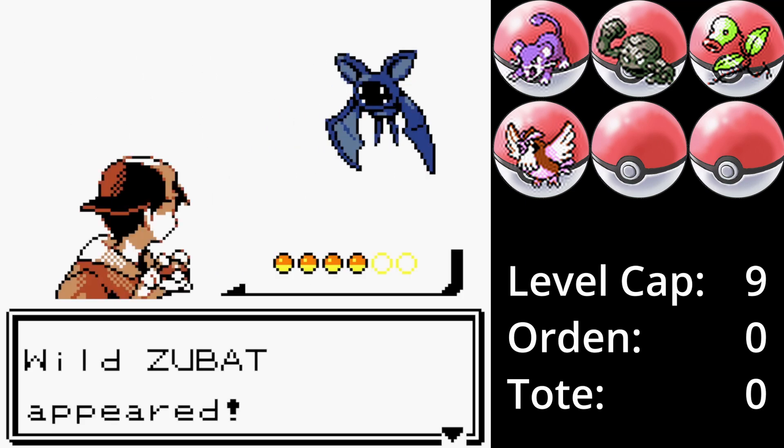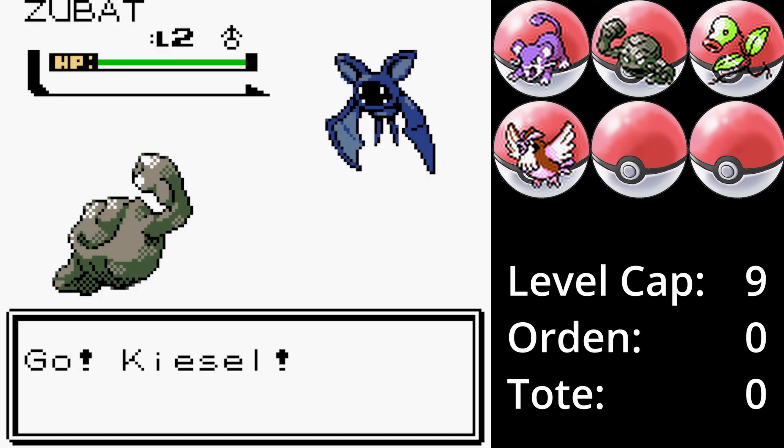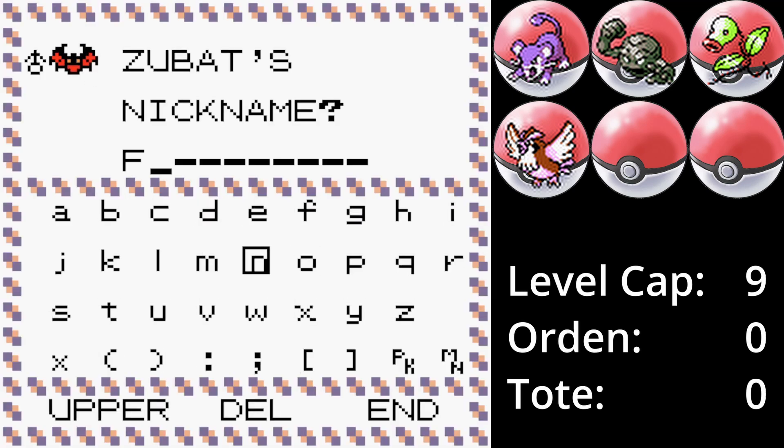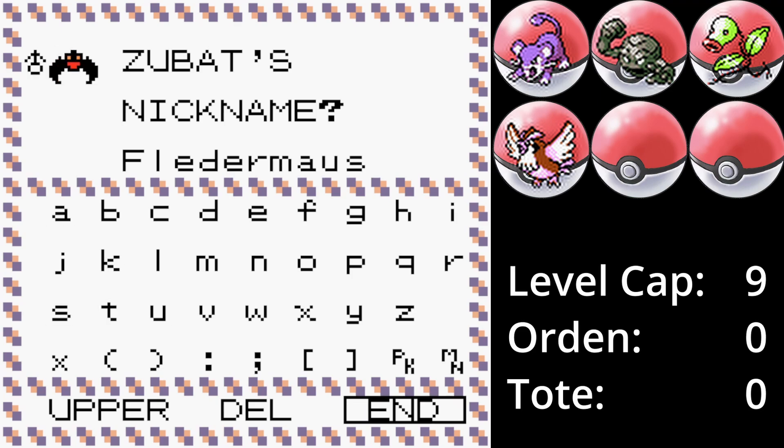In der Dunkelhöhle fangen wir ein Zubart. Zubart darf ich benutzen, genauso wie Golbat, aber ich darf es nicht zu Xbat entwickeln. Da mich Xbat im letzten Run nicht so überzeugt hat, möchte ich ehrlich gesagt auch kein Golbat im Team haben, aber fürs Erste bleibt Fledermaus im Team.